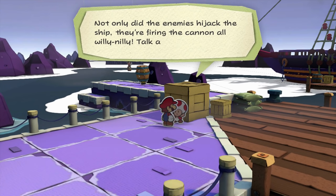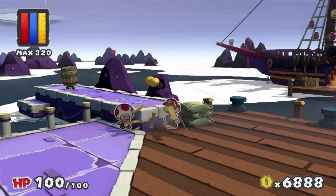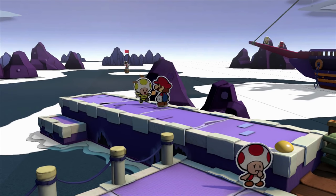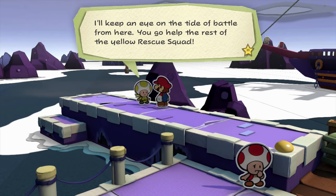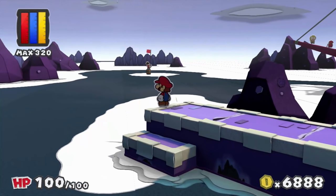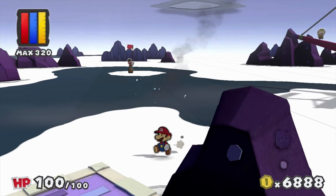Not only did the enemies hijack the ship, they're firing the cannon all willy-nilly - talk about cheeky. Oh, don't scare me like that - I thought I'd been creamed by a cannonball. I can still get up there. That guy seems like he needs help. The rescue squad gathered the five best yellow rescue squad members for this mission, but right now we're at a stalemate. Go help the rest of the yellow rescue squad! It looks like they do not want me to even approach that area.